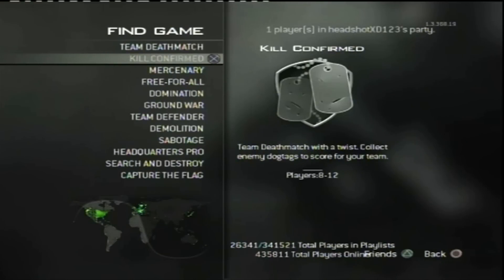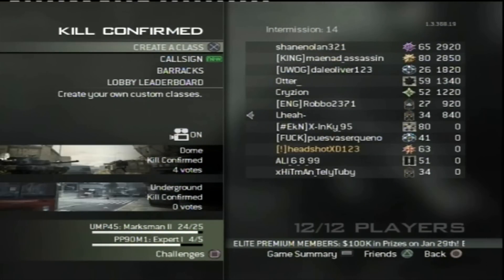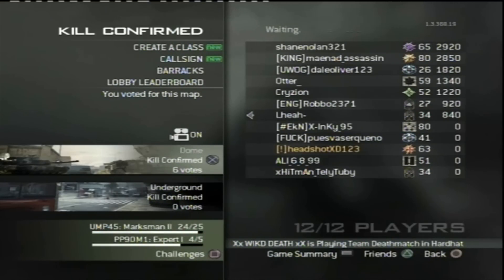If you do the prestige token glitch and get double XP that way, you'll get even more XP. What you want to do is go into Kill Confirmed game mode, then once you're in the lobby just wait for the match to start. I suggest bigger maps for this.